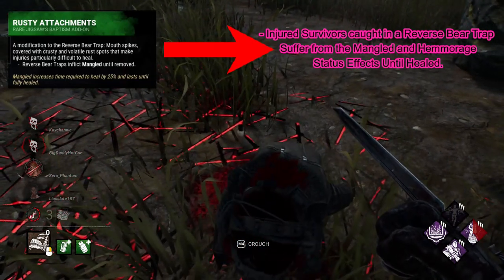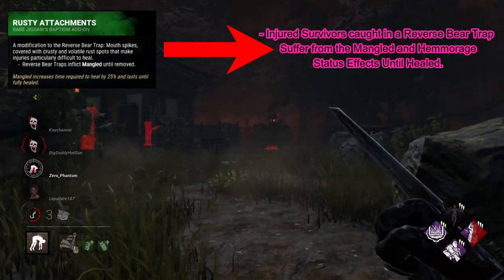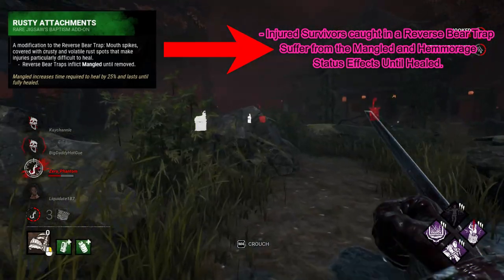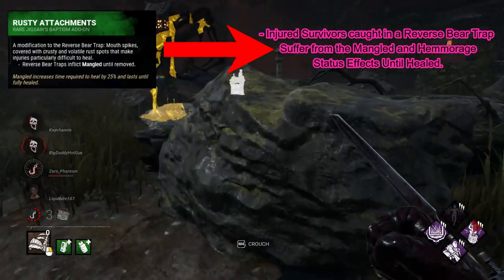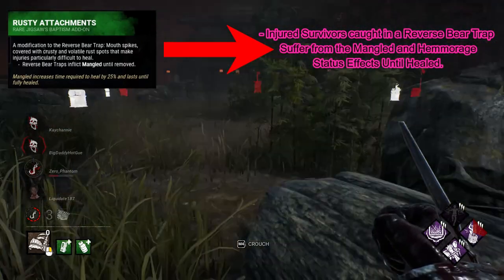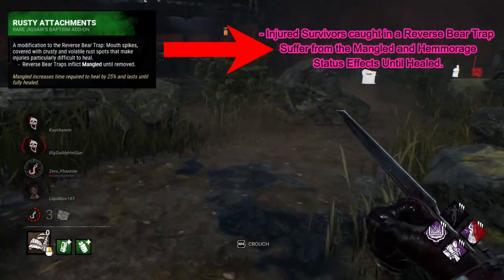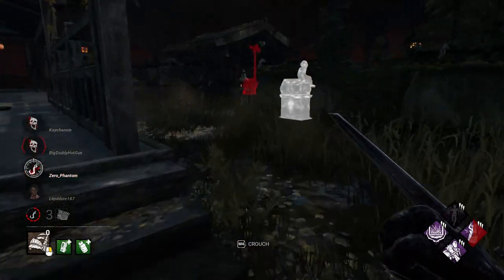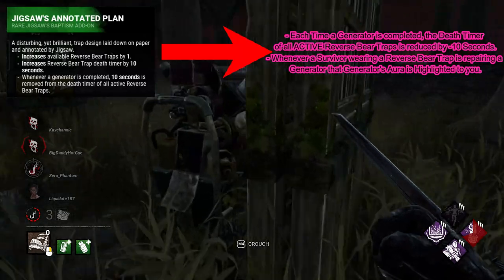Rusty Attachments is now buffed: injured survivors caught in a reverse bear trap suffer from the Mangled and Hemorrhage status effects until healed. There's no reason not to add Hemorrhage — it's a general improvement. It also means Utility Wires can have a different effect. A lot of these status effects should just be paired together because individually they're often inconsequential — like, oh man, I just need to get healed, that's 16 seconds. So adding Hemorrhage is like a nice bonus, but it won't really change too much on its own.